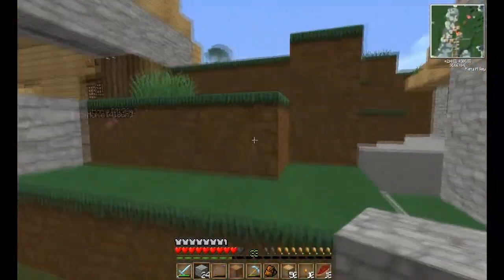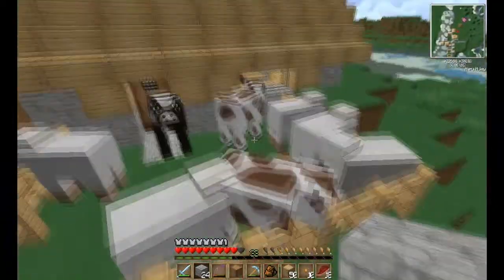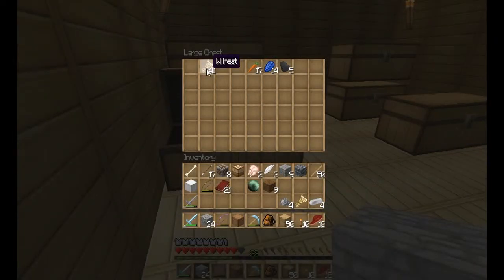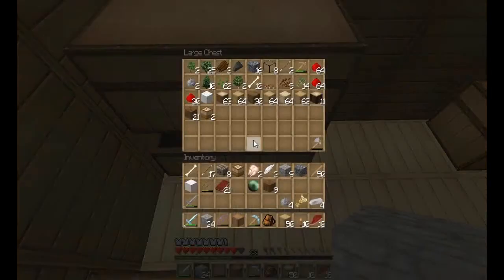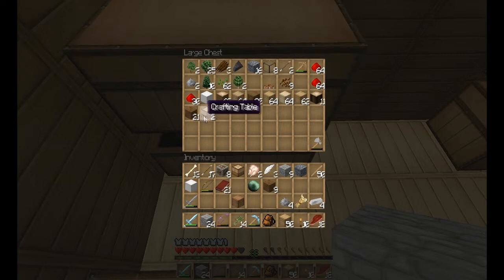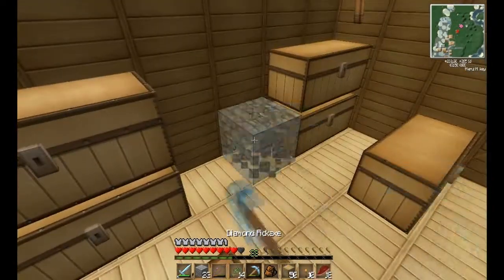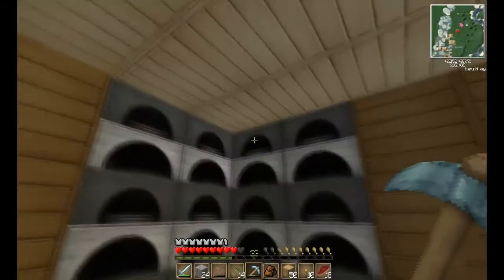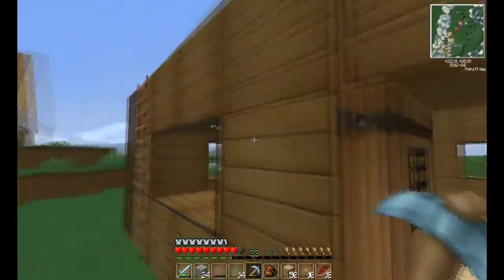Let's go find some sugarcane. It must be my little farm thing — I remember doing that now. Wheat, seeds, sugarcane. I wonder if you can use bone meal on sugarcane — I hope you can. Oh, I've got obsidian. I think I was trying to make an obsidian something.